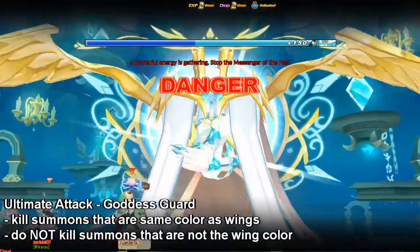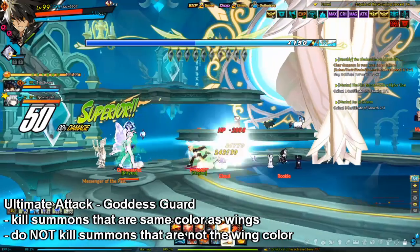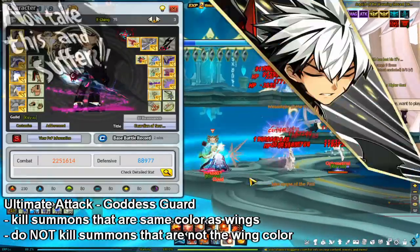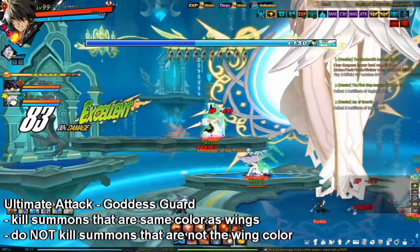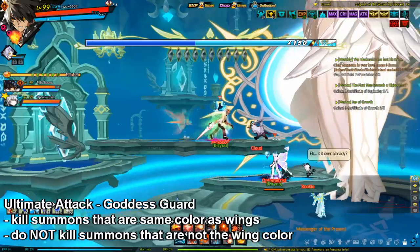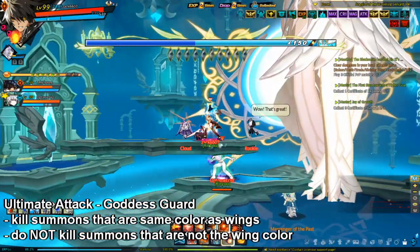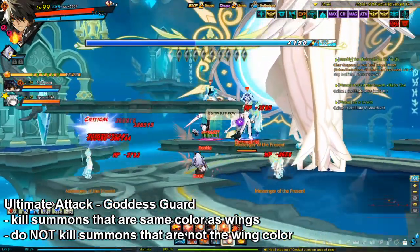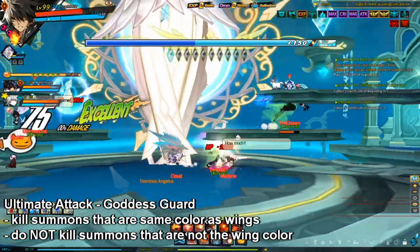Her ultimate attack, Goddess Guard, is where she retreats to the back and covers herself with wings, then summons messengers. You need to kill the messengers that are the same color as her wings. If you do not kill them quickly, they will disappear and cause her bar to fill. Do not kill the summons that are not the color of her wings — for each incorrect summon you kill, her bar will fill. Her wings and summons will either be brown or teal. You can also decide which ones to kill based on the text: if it says 'present,' kill the teal ones; if it says 'past,' kill the brown ones. If you fill her bar accidentally, she will wipe the whole party. After this special attack, the boss will be stunned and her defenses will be lower for a duration of time.